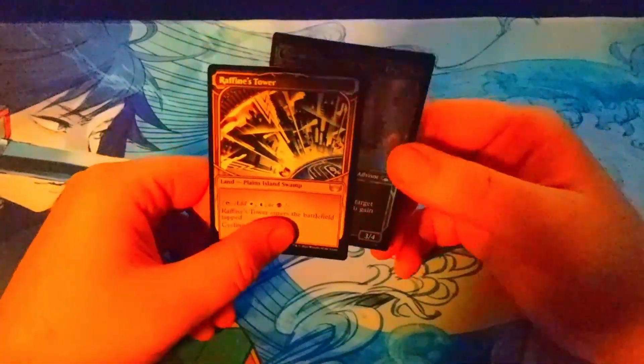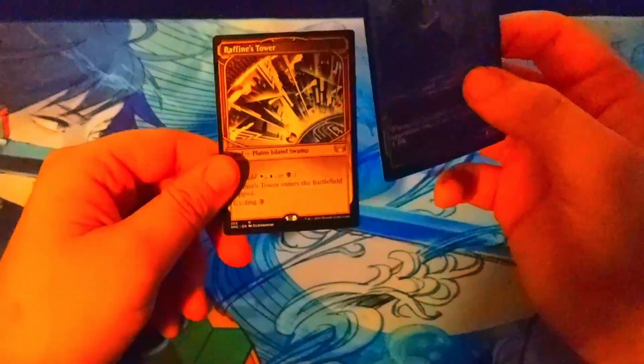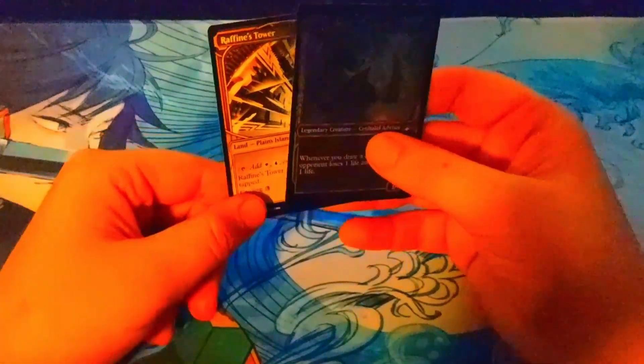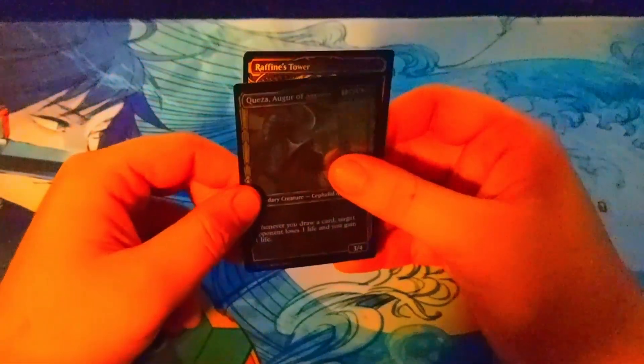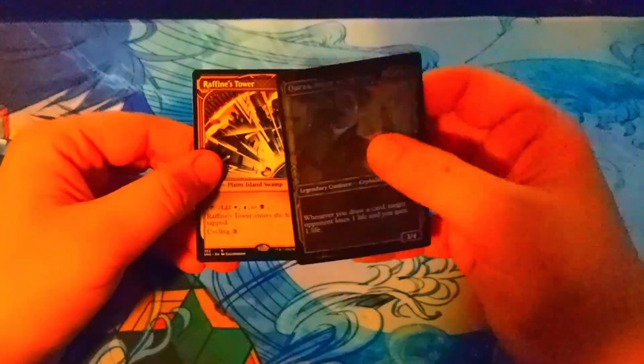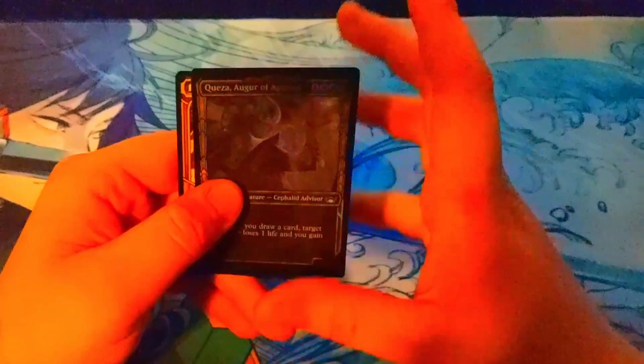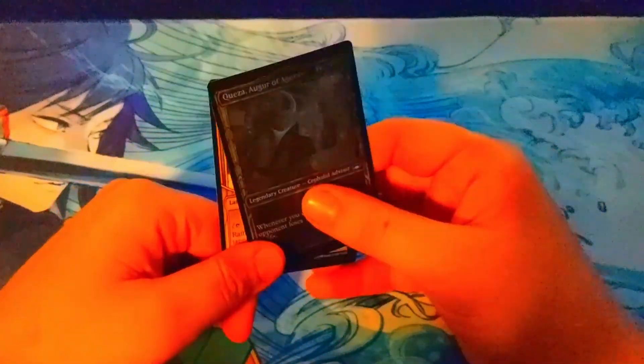The pack seems to give you an Esper pack, and I don't know if there are different packs for each three-color combination. I don't really know much about New Capenna. I just bought the pre-cons because I thought they looked cool.